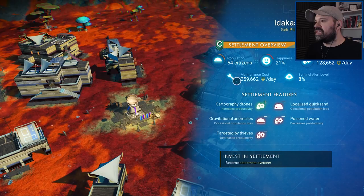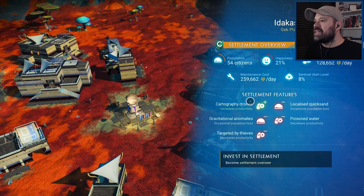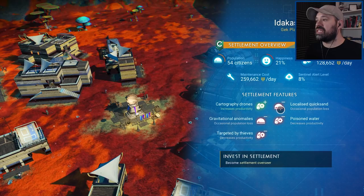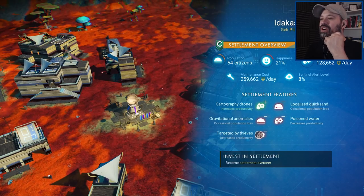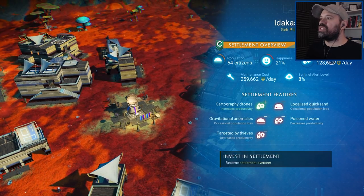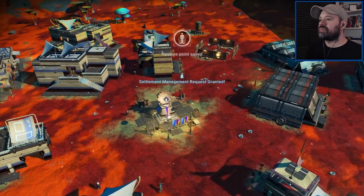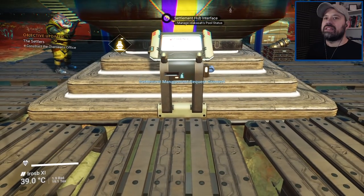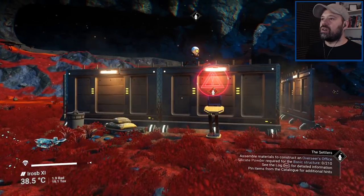Accessing planetary settlement interface - access granted. Current overseer status: missing, deceased. Overseer position presumed vacant - apply for settlement. Yeah, apply for overseer. Idakasa's Pool, Gek planetary settlement: population 54, happiness... productivity, maintenance cost - whoa, I can't afford that a day. Well, the money comes and goes very quickly in this game. Settlement features: cartographer drones, increased productivity, localized quicksand, occasional population lost, gravitational anomalies, poisoned water. Oh my god, this place needs a lot of help - just the task I need! Productivity makes 128,000 a day but costs 250,000 - so we have to increase its productivity. The settlers will construct the overseer's office.